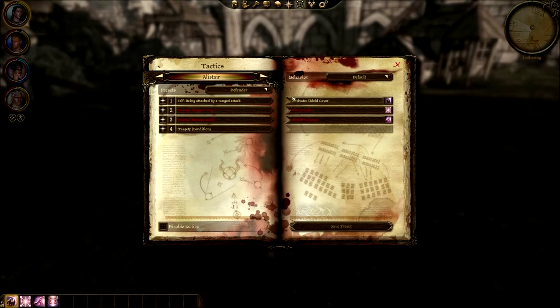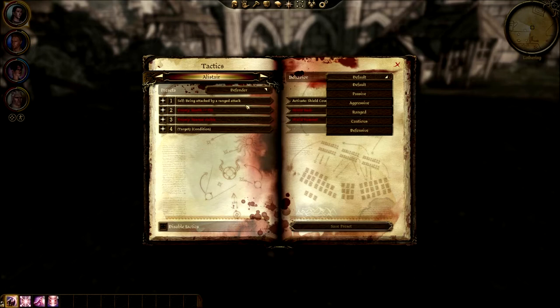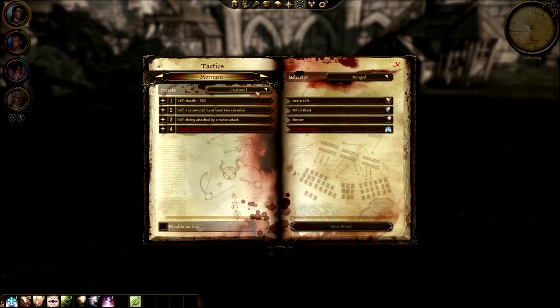I've looked at other people's tactics. Behavior is actually the most important thing, which is weird because they put it up at the top — you'd think the most important thing would be right there, but it determines how they act at all times, and takes precedent over the tactics. I've put Alistair on default, which I think he was already on. He came with defender tactics and I don't really have anything else to give him right now, so I'll leave things as they are.